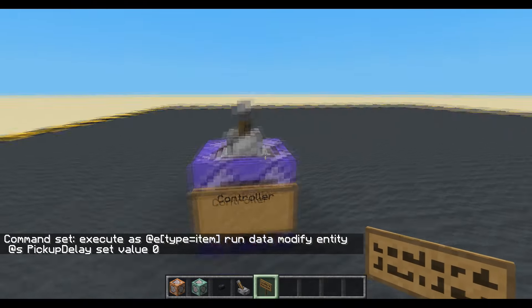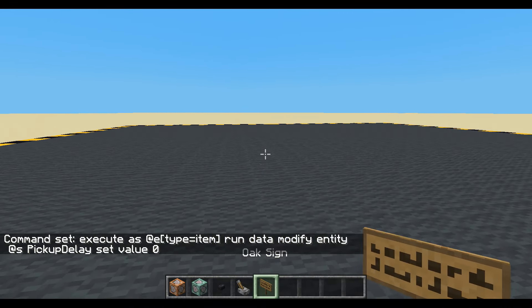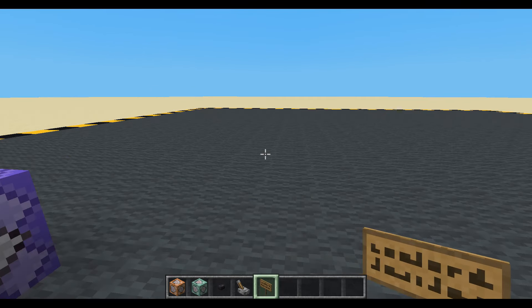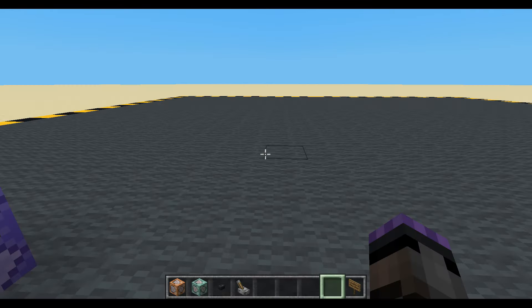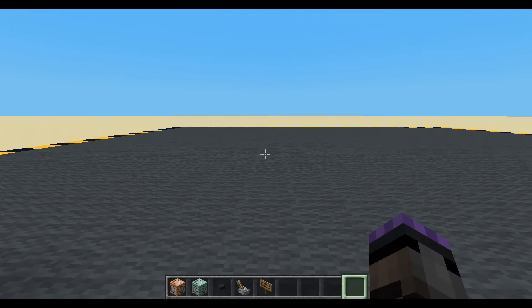Just that command by itself should work. There we go — as soon as the item appears in the air, it's being given a pickup delay of zero, and because I'm close to it, I'm picking it up. Now it does mean if it's at the end of your inventory, it won't go back into the same slot — it'll go back into the first free slot — but still better.